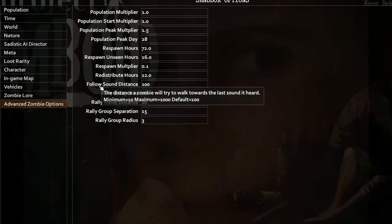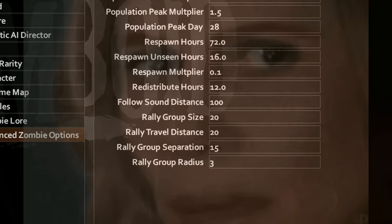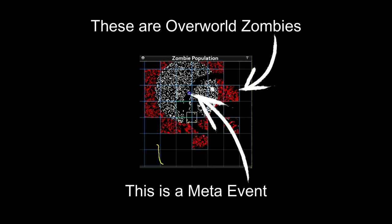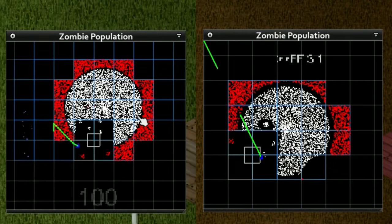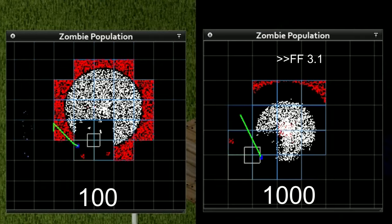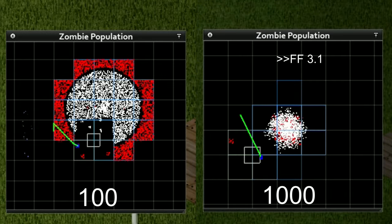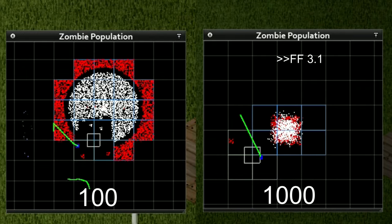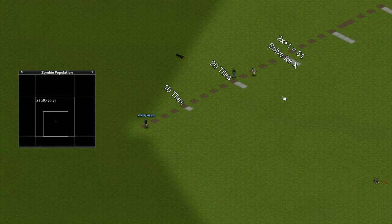Now that we're filled up with knowledge of noises, what is Follow Sound Distance actually doing? It adjusts the distance that overworld or unrendered zombies will follow a meta event noise. On the left we have a Follow Sound Distance of 100; on the right, a setting of 1000. We're using equal zombie distribution because this paints the best picture of the full effect of a meta event. With a setting of 1000, those Zeds get real tight, heading towards the center of the meta event, compared to the setting of 100. Yeah, that's all this setting is doing.